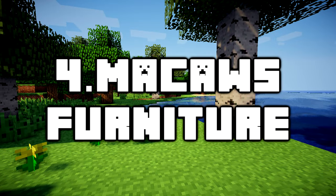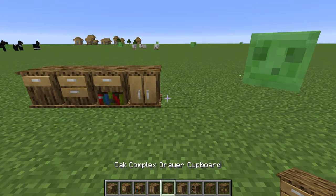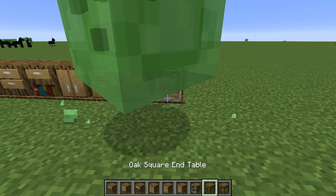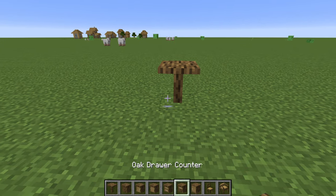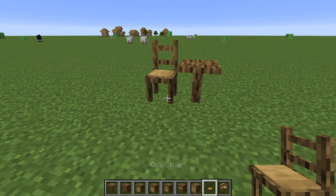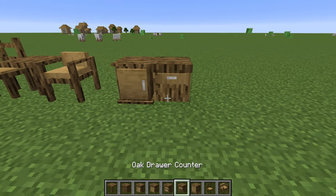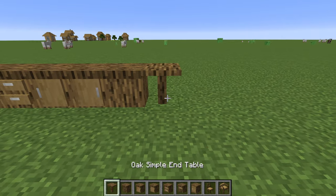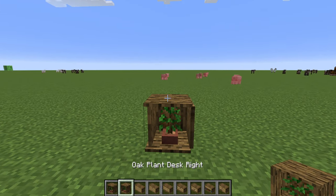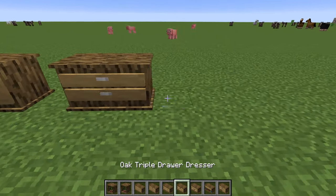Number 4: McCaw's Furniture. Having featured McCaw's bridges, windows and doors before, today I'll be featuring his furniture mod. If you wanted a large collection of furniture to put in your house and different combinations of furniture types, then this mod is probably for you. This mod focuses upon adding different types and styles of furniture which includes things like nightstands, chairs and stools, wardrobes, desks, small cupboards, tables and bookcases — there's a fairly nice collection of furniture pieces here.